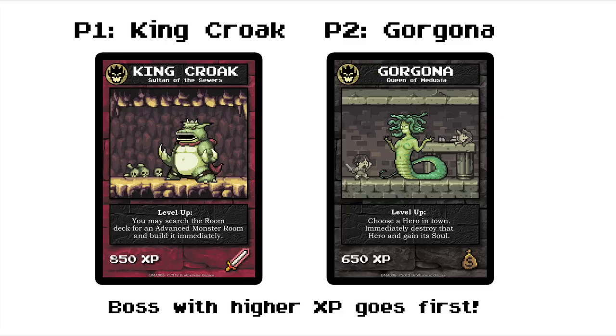Before the game begins, each player randomly selects a boss monster. For this game, player 1 is playing King Croak, and player 2 is playing Gorgona. The boss with the highest XP value goes first, so that's King Croak.